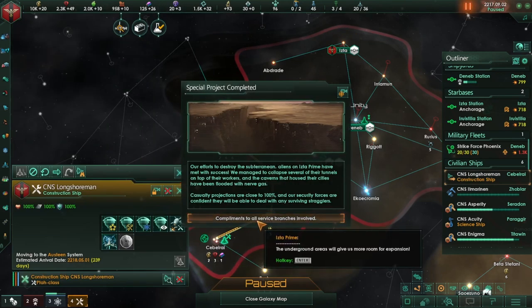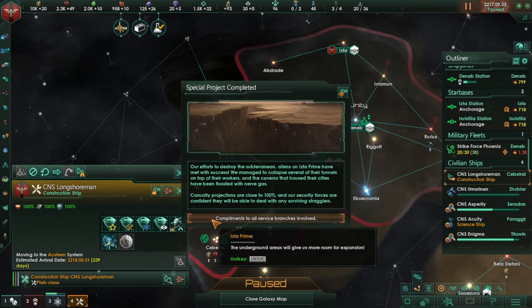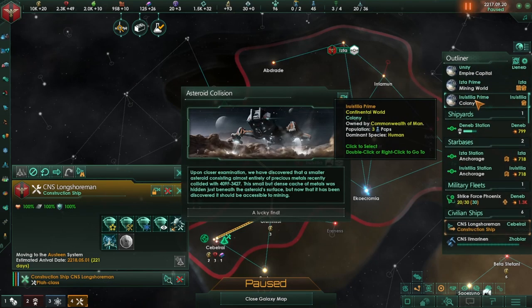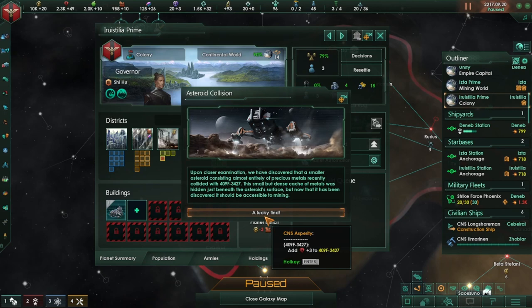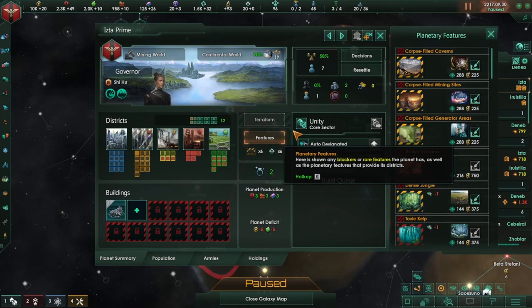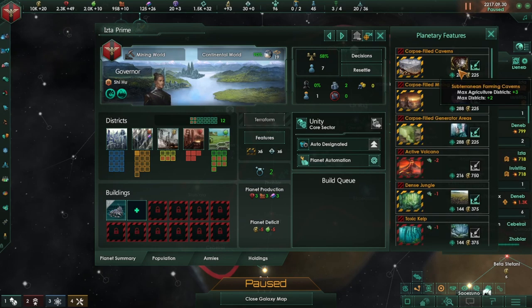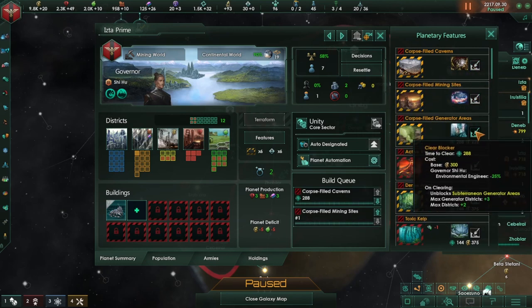Compliments to all branch services — our efforts to destroy the subterranean aliens on Issa Prime have met with success. We managed to collapse several of their tunnels on top of their workers and the caverns housing our cities have been flooded with nerve gas. Casualty projections are close to 100% and our security forces are confident they'll deal with any survivors — and it gives us more room for expansion. Beautiful. So that was here, which means we can now max generator districts, max mining districts, and max agricultural districts as well.